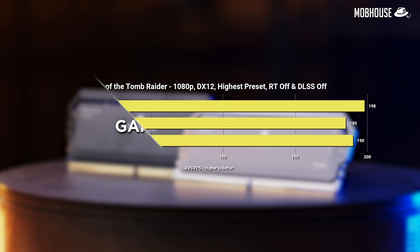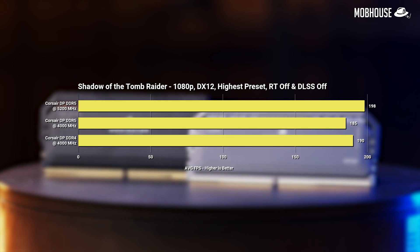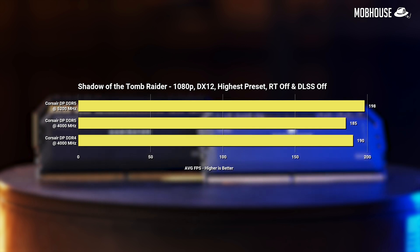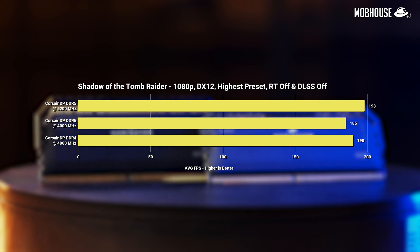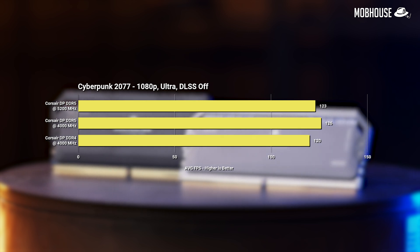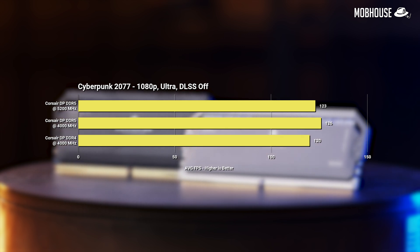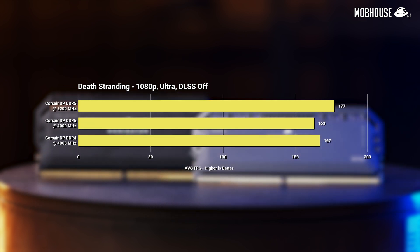Moving on to gaming benchmarks. In Shadow of the Tomb Raider, we're seeing a 4% jump from DDR4 to DDR5. One interesting thing is that underclocking our DDR5 to 4000 MHz tends to make it perform worse than DDR4 at the same speed — I'd attribute this mostly to higher CAS latency on the DDR5, since I didn't spend too long tweaking the settings, though tighter timings would likely help. In Cyberpunk 2077, there's only a 2.5% difference between DDR5 and DDR4. In Death Stranding, DDR5 saw a 6% jump over DDR4 in terms of FPS.